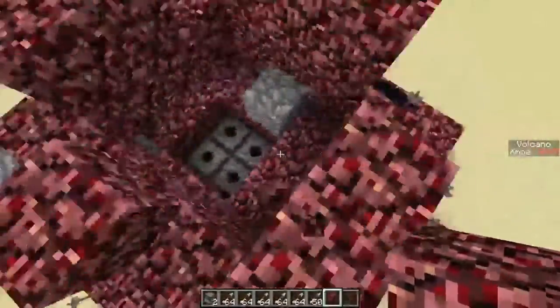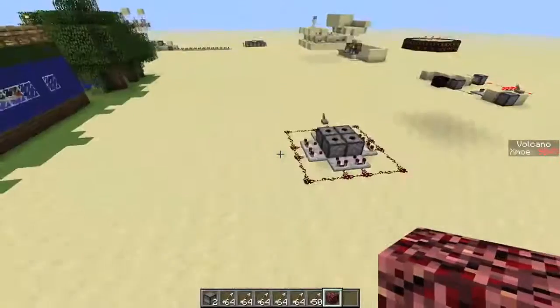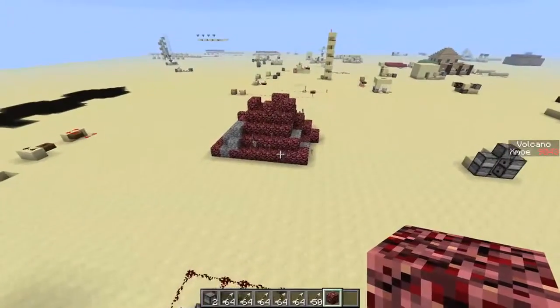But the arrows wouldn't get burned or set on fire. With lava it's just more authentic for a volcano. Thanks for watching guys, and see you next time. Bye.